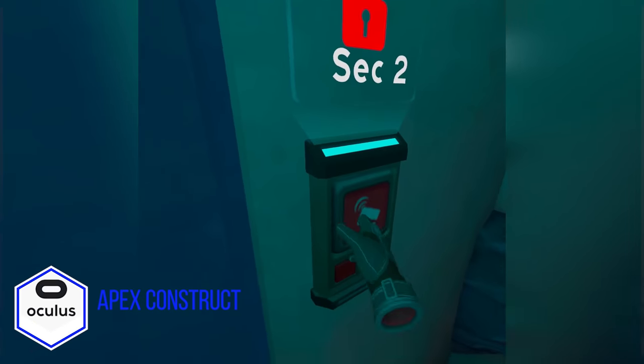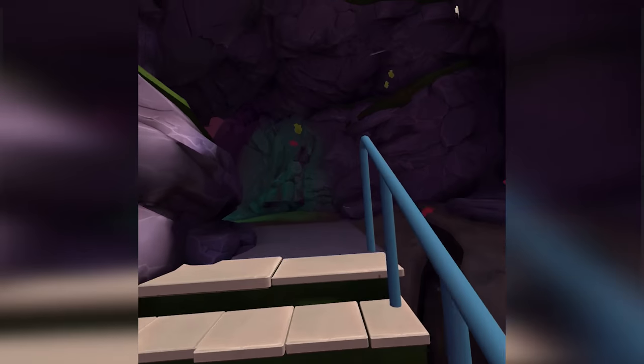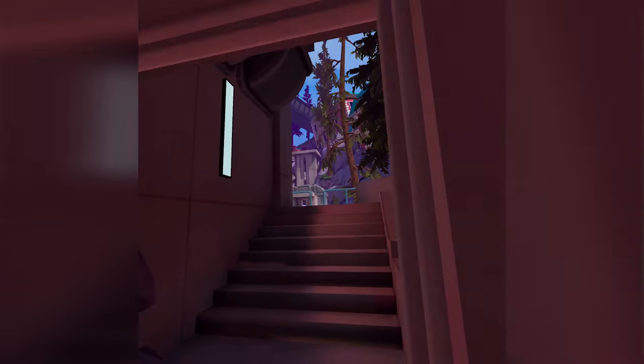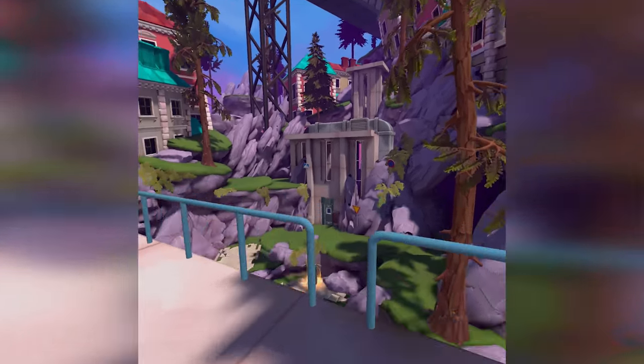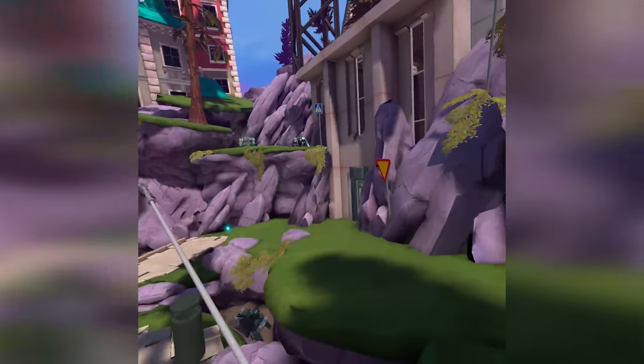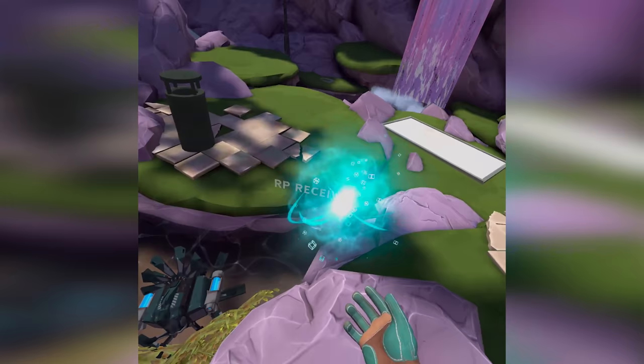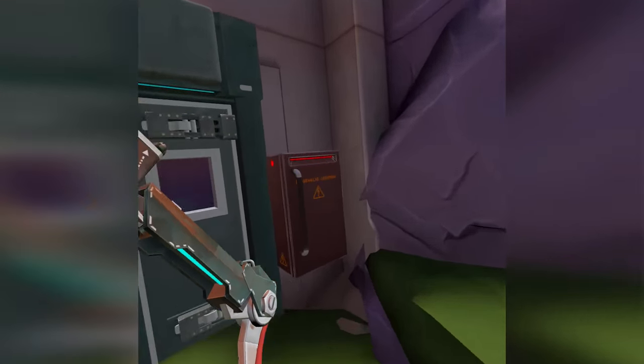Starting off, the first game on this list is Apex Construct. This game was a launch title on the Oculus Quest 1 and it was a great game for when the Quest launched, but developers have since learned more tricks to improve the games. That's exactly what Fast Travel Games, a dev studio I really like, have done. This action title, well known for its burn arrow mechanic with a pop-up shield built in, has got a Quest 2 enhanced update.